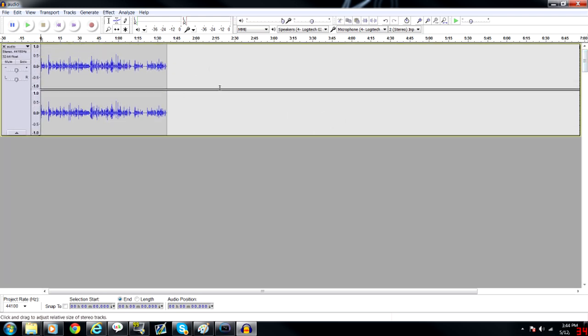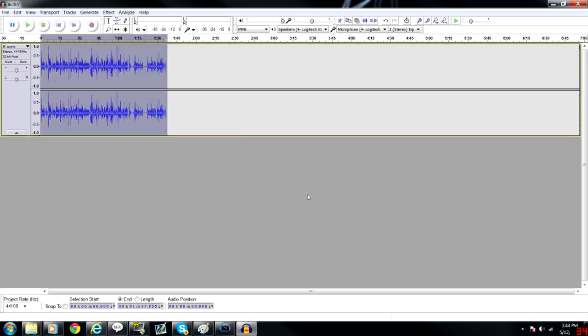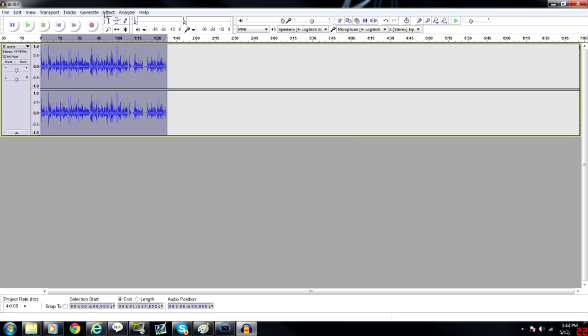Now that our audio file is in Audacity, we're going to do two things to it: we're going to amplify it to the default amplification that it allows, and we're also going to bass boost it — I'm going to go ahead and bass boost it twice.